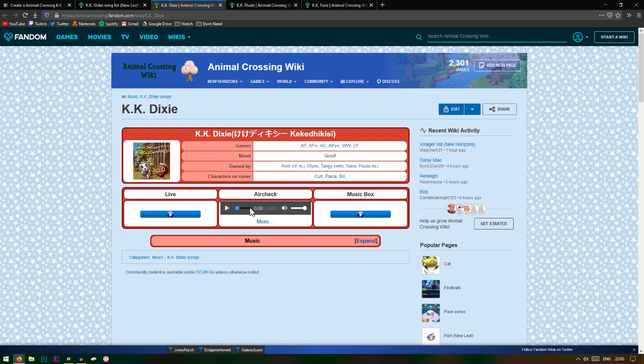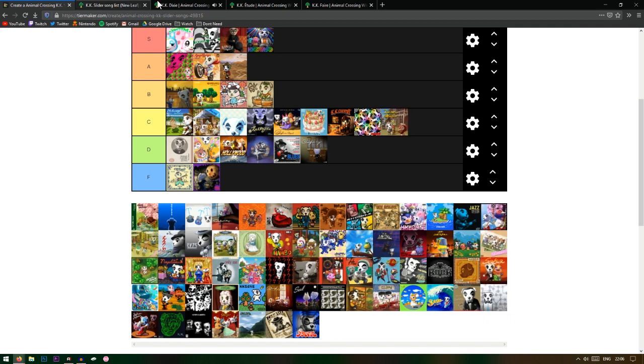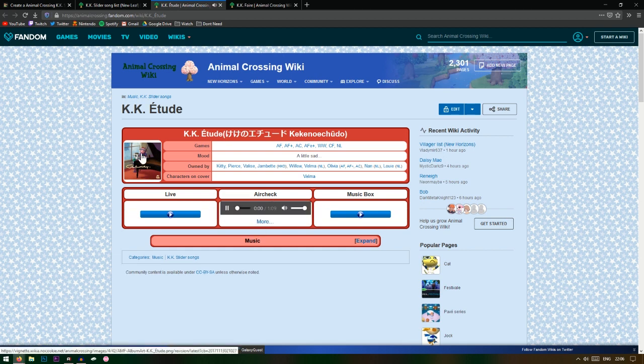KK Dixie — I've never heard this one before. Oh okay, that's Bill and Kurt on the cover. I kind of like this one, I think it's a C. Yep, definitely a C — not the best, not the worst.